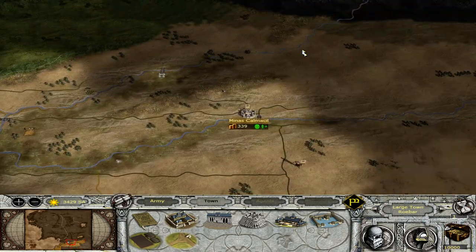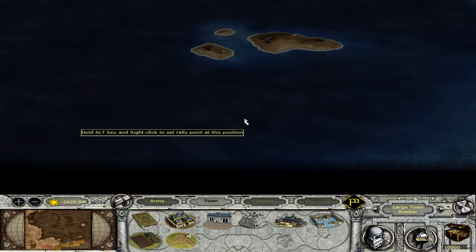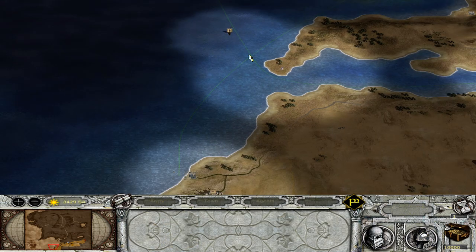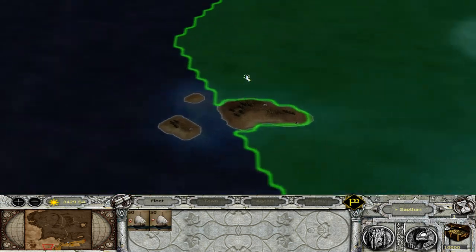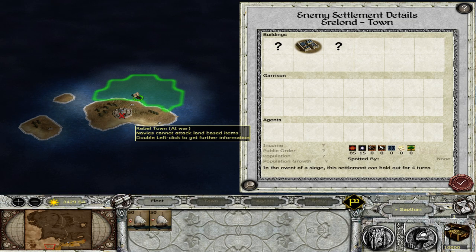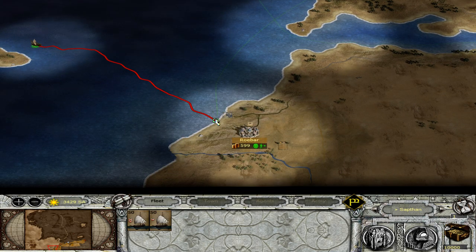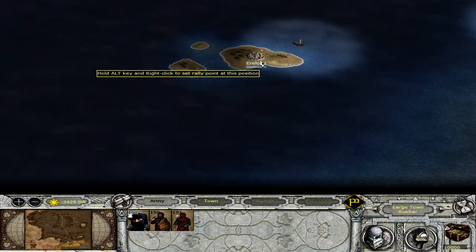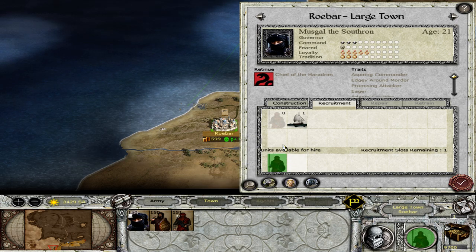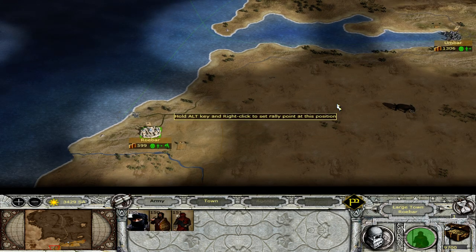We have a quite large empire to start off with here. And I think that this little island here has a rebel settlement — I'm going to scout with the ship here, actually. Yes. Edelonde. There is a settlement here. Perfect. That will be the first thing we do, I think — to get this settlement. Let's build up a little army here at Rubar and try and capture that one.